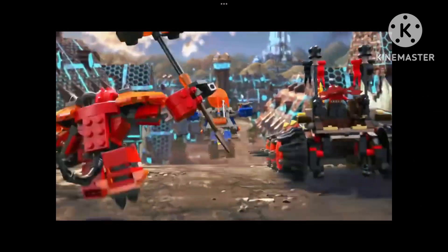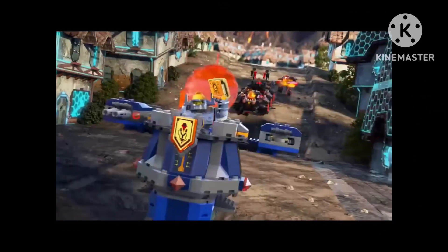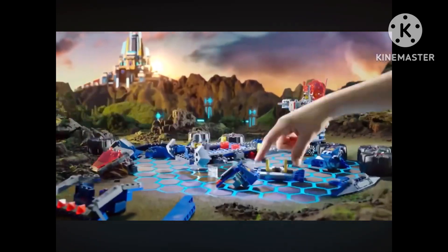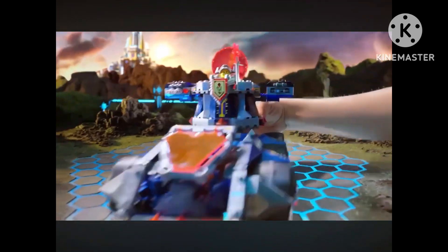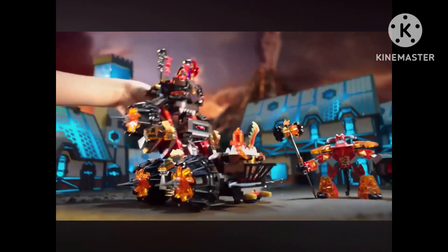LEGO Nexo Knights. The Book of Destruction has fallen into the hands of General Magmar. To get it back, you can build Axel's Tower Carrier and face off against the Siege Machine of Doom.